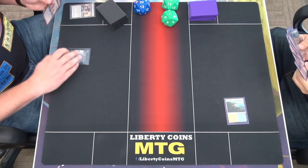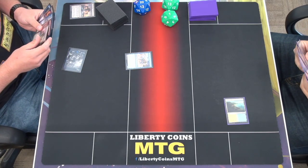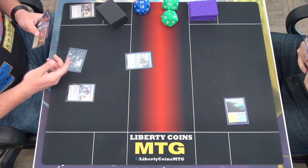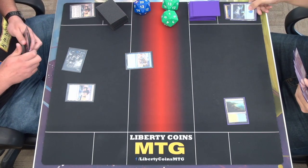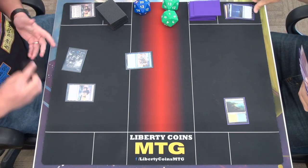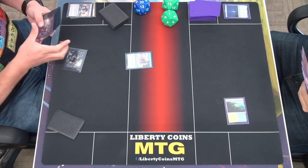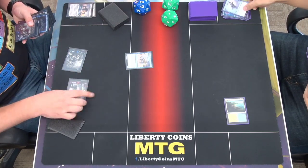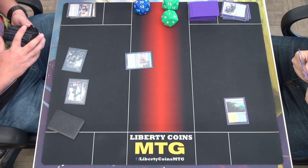Let's pay one for a Rune Crab, and then play Evolving Wilds. Trigger — mill three. I'll put the graveyard here and then I'm going to crack it. Discard three again. Get a mountain, and then I will pass.